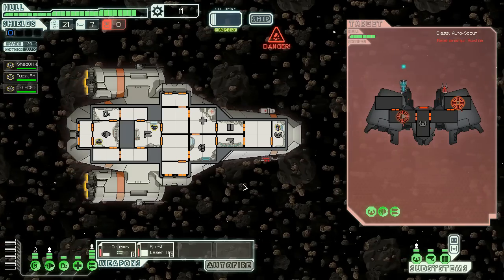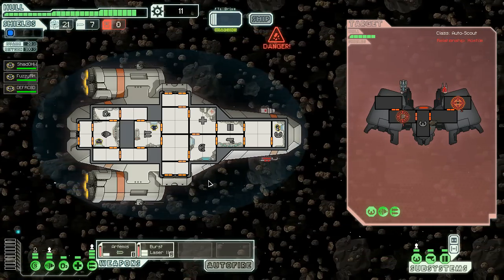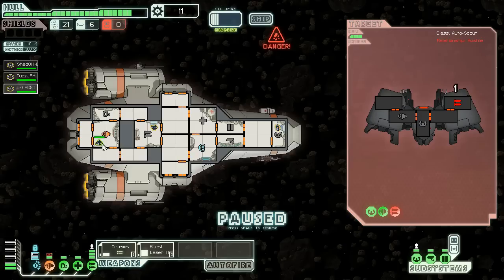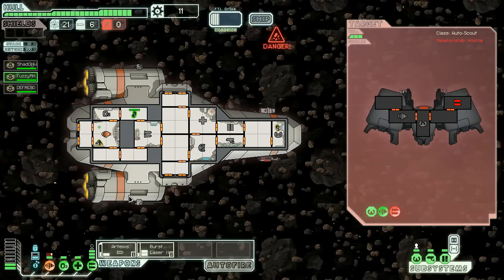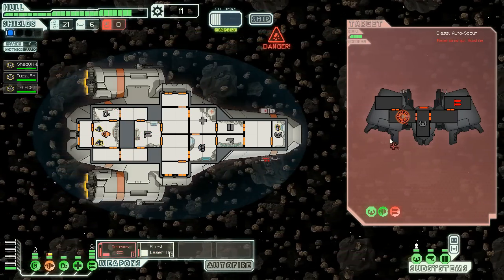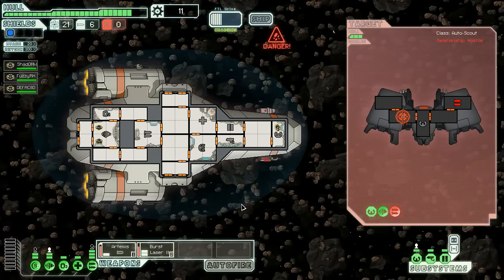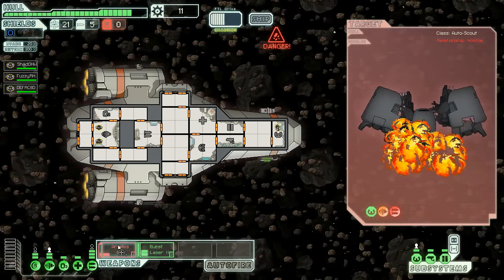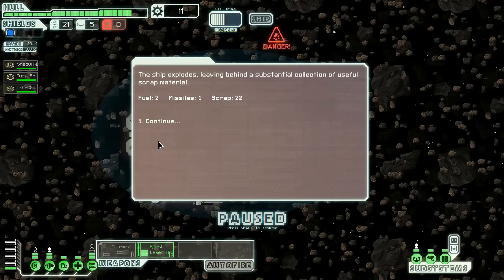An asteroid missed. The asteroids are going to hurt us though. Fuzzy-R, get to engineering. Their weapons are gone, so let's try and nuke them — they're automated. Two fuel, one missile, 22 scrap. Excellent.